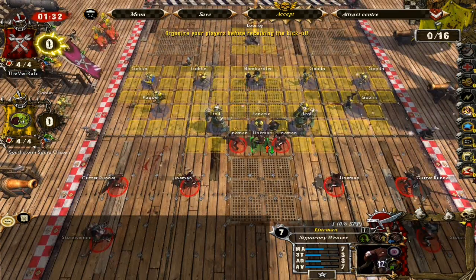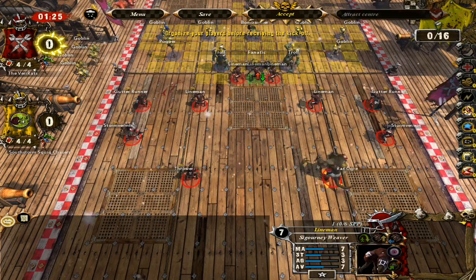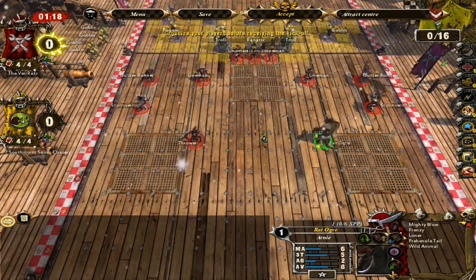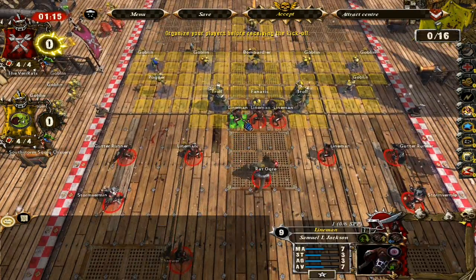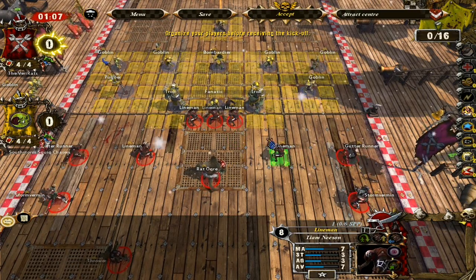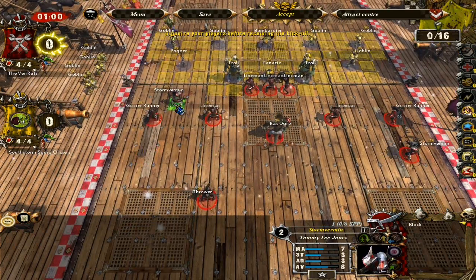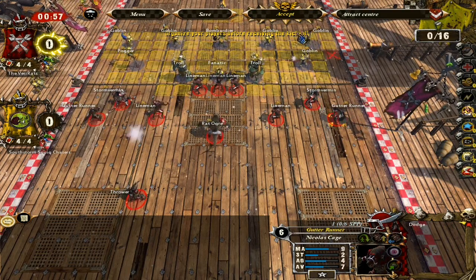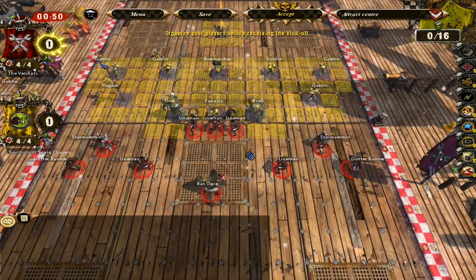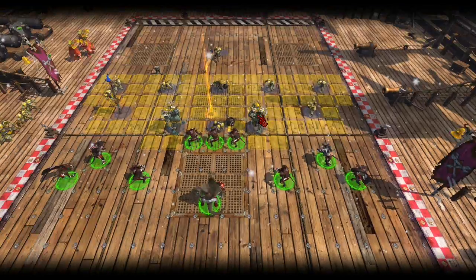I think I'll put him in the back because there's a bloody fanatic there with a big ball and chain. In the front we'll have Samuel L. Jackson, Sigourney Weaver, and Liam Neeson. Sean Bean needs to be up front because he always dies. Mickey Rourke can be there. We'll put the Stormvermin further up to protect our gutter runners who'll try and run around the sides. The thrower will be at the back to pick up the ball. I'll accept that.